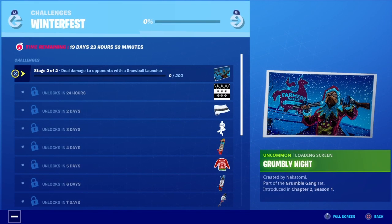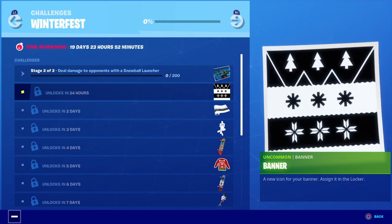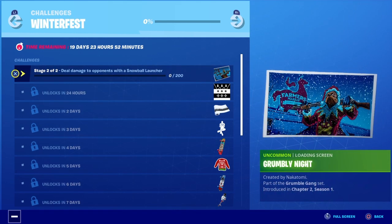My guess is that every single day you're going to have to go to the stocking, open it up, and it's going to give you a new challenge. So the second part of this challenge is to deal damage to opponents with a snowball launcher, and completing this will give you the Grumbly Night loading screen, which is pretty dope.